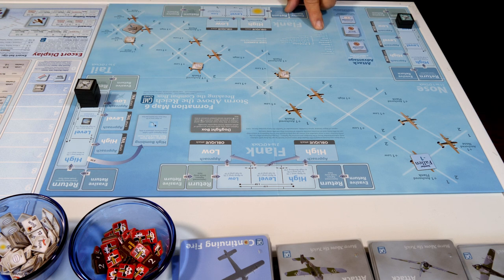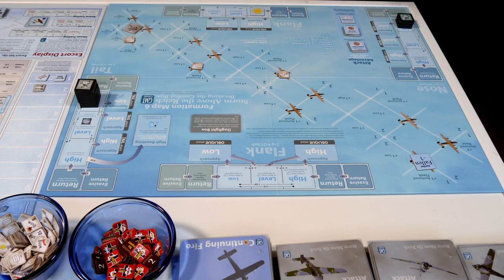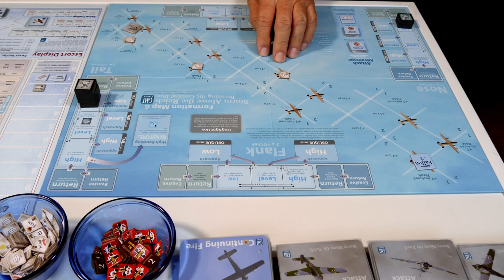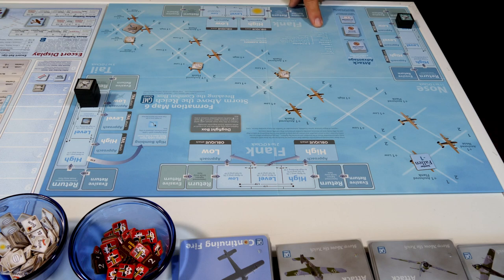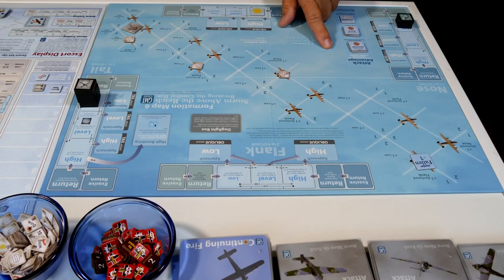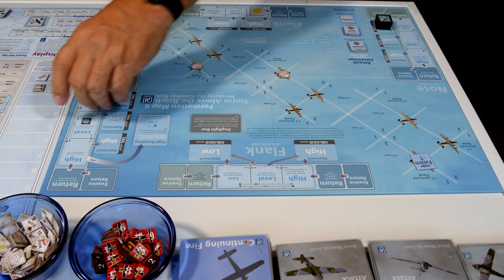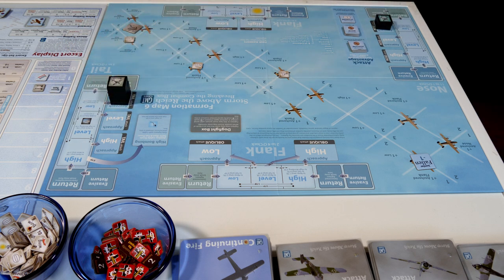Our next thing is attack, and we don't have any attacks because the fighters just got in here - they need to be in attack positions to go. So we don't have any of that. Because we have no attacks, we're going to go ahead and move our mission turn up to number two. Now we're on turn two, going to go to our moves - bringing these guys out to low nose approach and low tail approach.